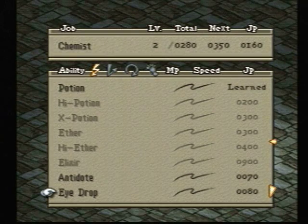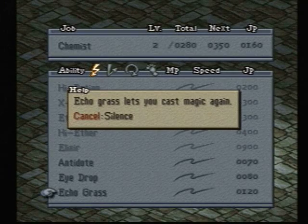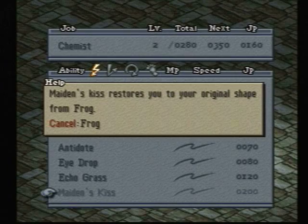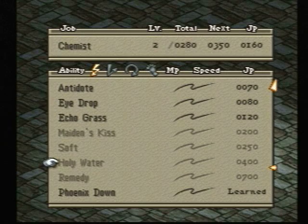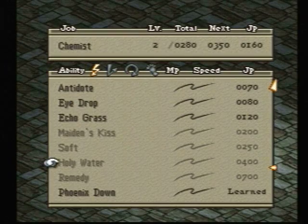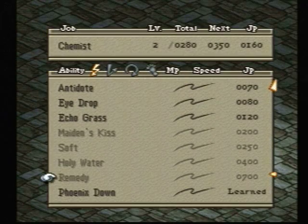I'm really not going to rate these because I think it's pretty self-explanatory — they're all useful at different points in the game depending on what's happening. Echo grass cures silence, maiden's kiss cures frog. We got holy water, which cancels undead or blood sucking. Remedies cure the whole thing, and phoenix downs revive you.